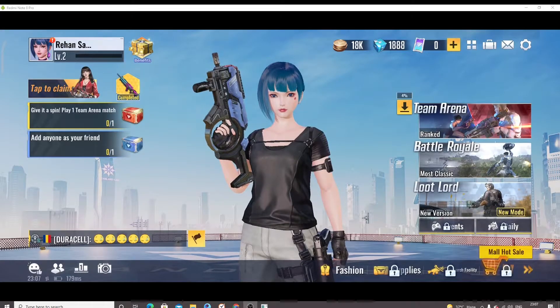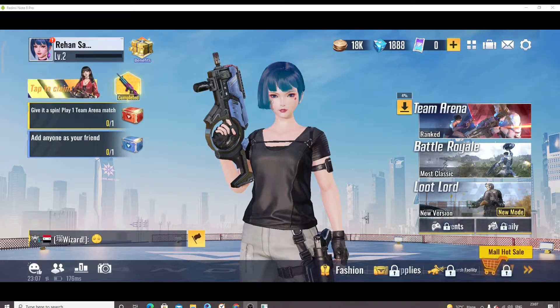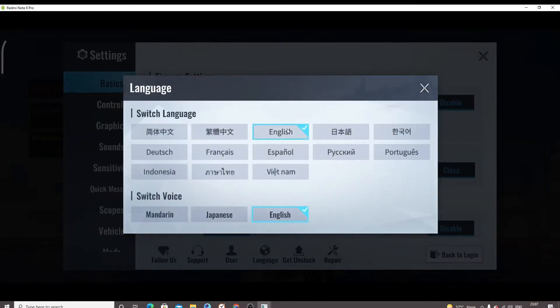Hello guys, welcome to my YouTube channel. If you are looking for how to change language in Cyber Hunter, you are at the right place. Just click here on the settings, and then click on language and select the language you want.